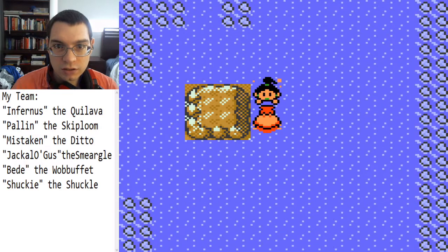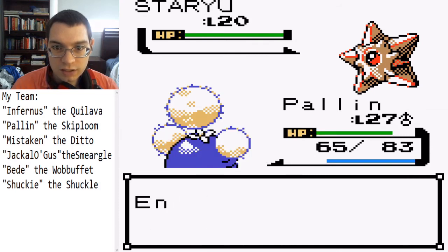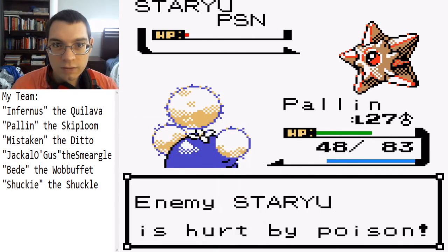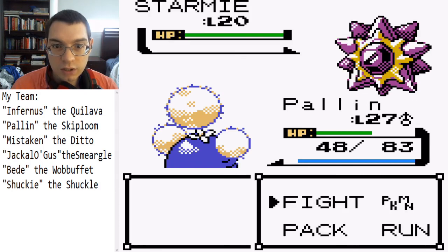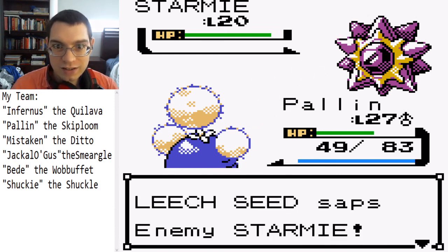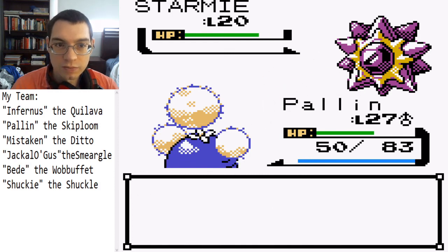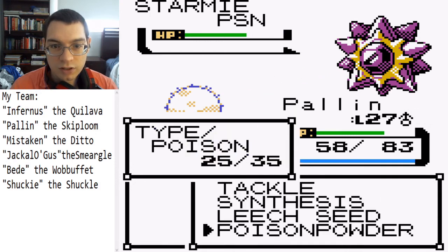Let's surf over here to this secluded trainer. Synthesis first — this thing's not a threat, it is a Staryu. Poison Powder first and then just hit it. That took longer than it should have because it had Recover. This is why I have Leech Seed. Now this is viable — if that Leech Seed missed I might not be able to survive. Okay, Poison Powder — gotta hit — there, poisoned. We should be able to defeat this thing with Tackles.